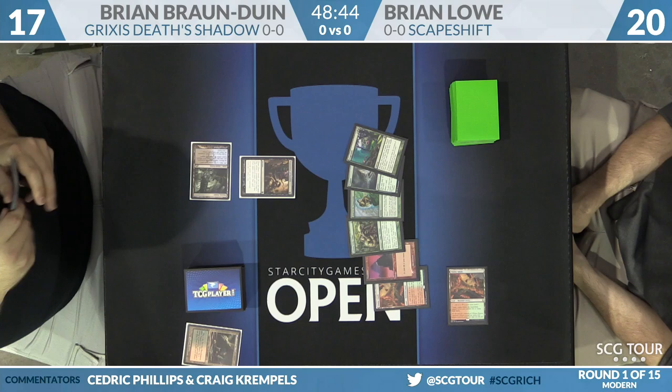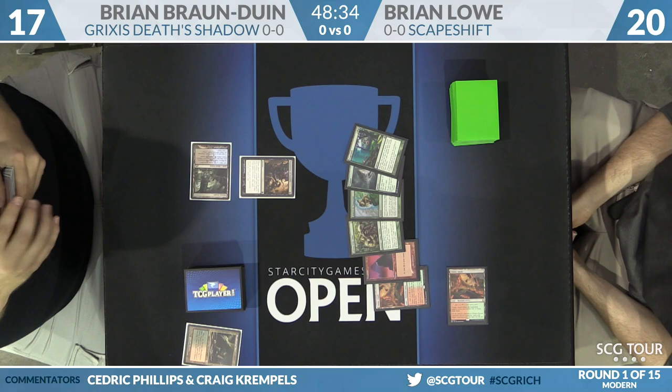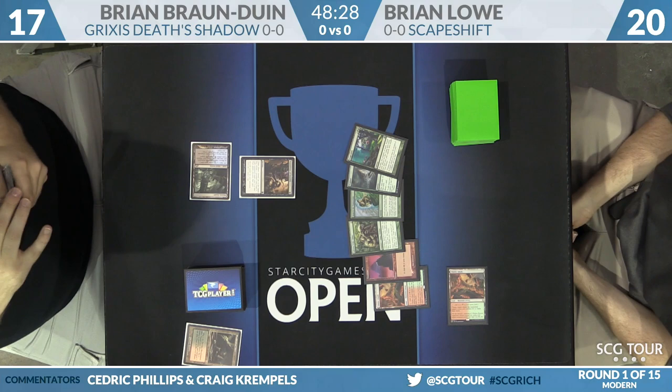One of the things that's nice about this take on Scapeshift is that things are just very redundant. The deck has a million ramp spells, Primeval Titans, and a way to find Primeval Titans in Summoner's Pact. It's just going to try to do the same thing every game as fast as possible, with almost no interaction in the main deck.